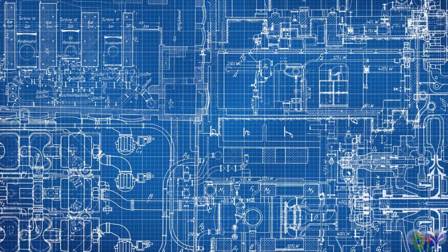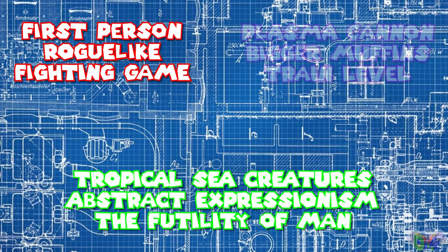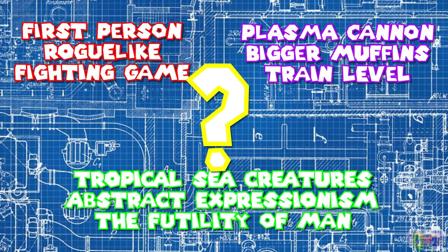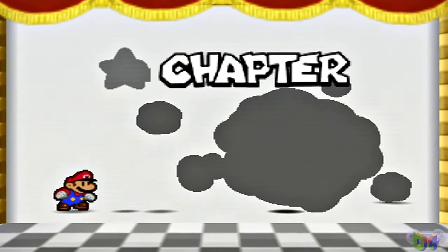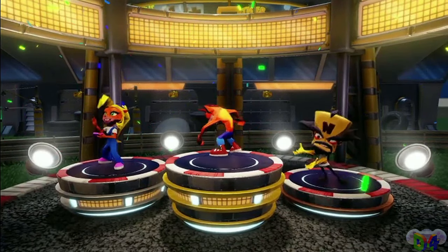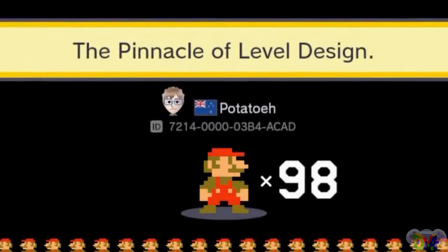Sometimes, what you're designing for is self-evident. You've developed the systems for your game, you know your themes, you've thought of a bunch of different ways to bring them out. All that's left to do is implement them. Certain levels, bosses, or chapters might highlight certain elements better than others, but one of them stands head and shoulders above the rest. You know what you're designing for. Now it's time to look back and see which of your creations is peak design.